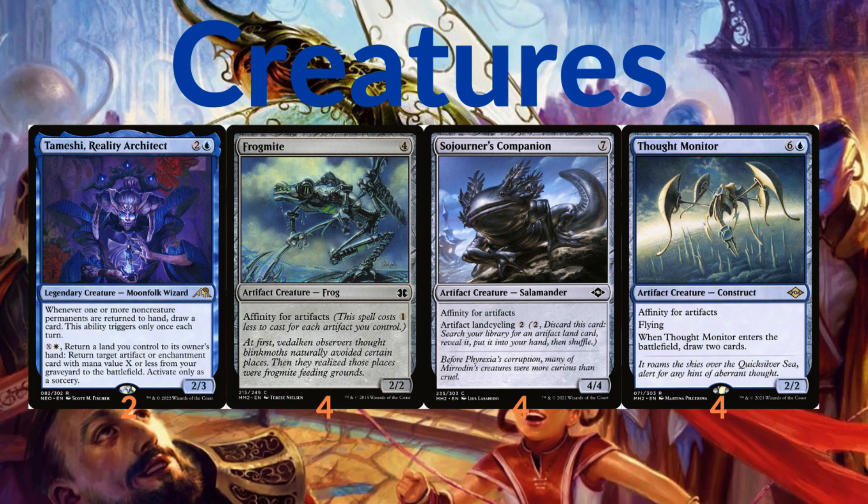We have four copies of Frogmite, one of the older types of affinity creatures. It has four mana cost but has affinity for artifacts. We have Sojourner's Companion, which is a seven-mana salamander but also has affinity for artifacts and has artifact land cycling for two mana.